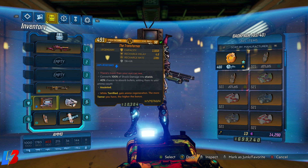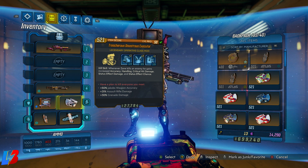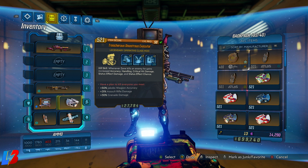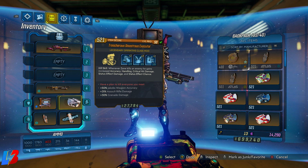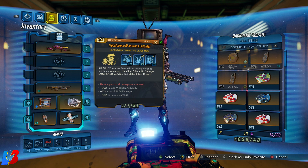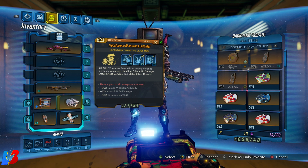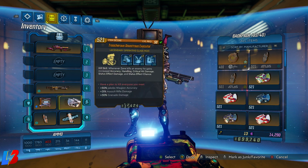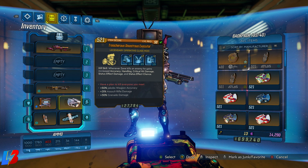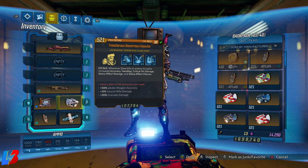For our class mod, we're using the Executor. This gives us all the kill skills without having to invest points into them, plus better accuracy, handling, increased critical hit damage, status effect damage, and status effect chance. Make sure your Executor has the +31 Assault Rifle damage bonus since our primary weapon is an assault rifle. I also have +30 grenade damage since I'm lobbing grenades, but if you're running a Sentinel or Digi-Clone you can swap that for something else.